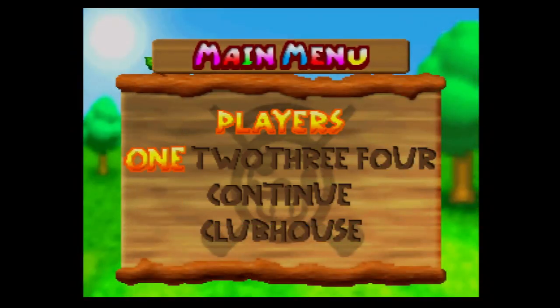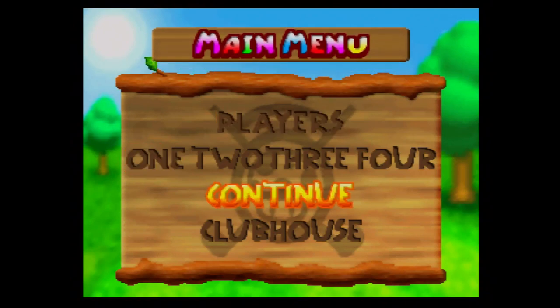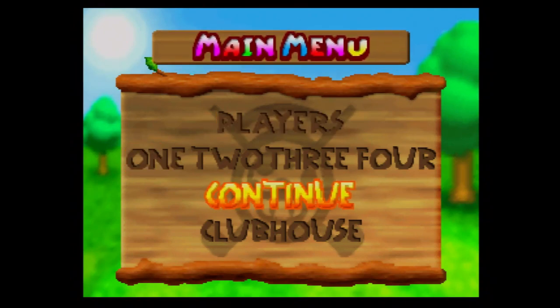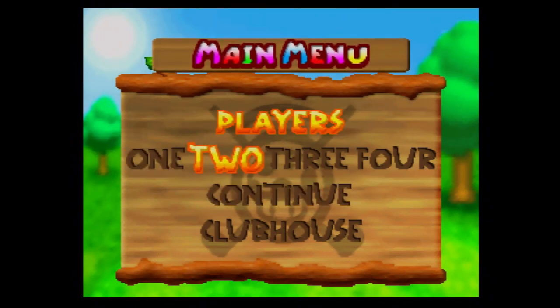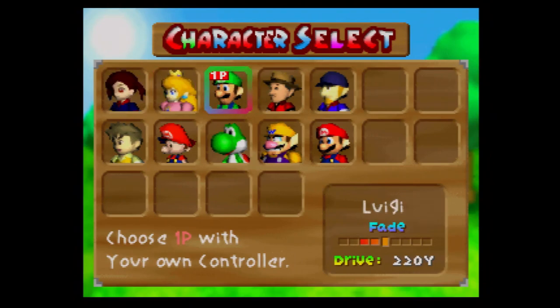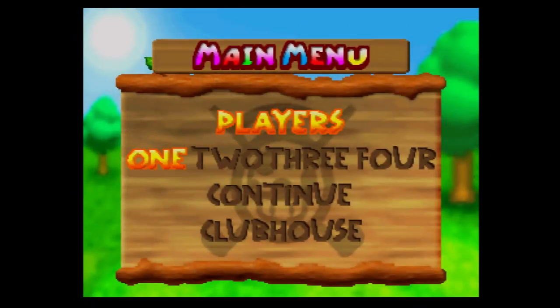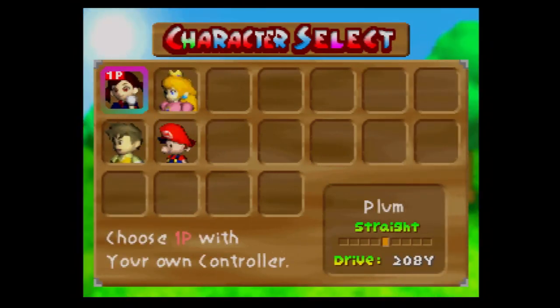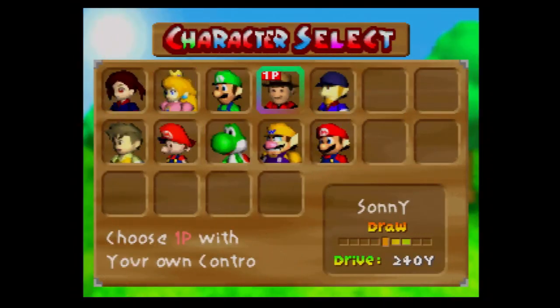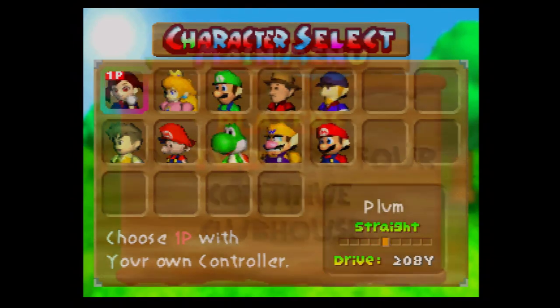When you start a multiplayer game on a brand new save file, there's a continue in case you want to save your progress. If you choose a multiplayer game it starts with most of the characters and gives you a general idea of who the characters are. However, if you start a one-player game you only get four characters, so the rest of the characters visible in two-player mode are ones we'll have to unlock in one-player mode.